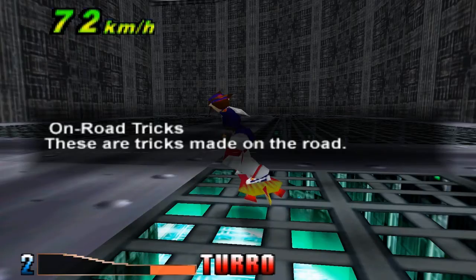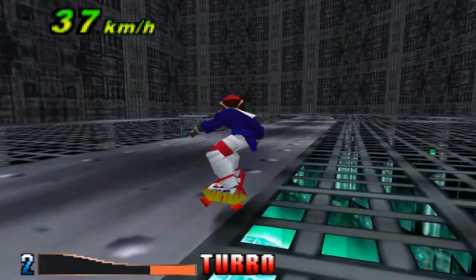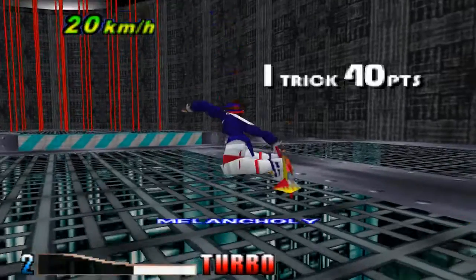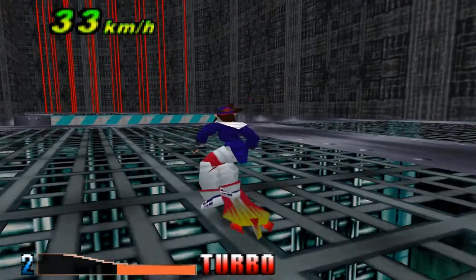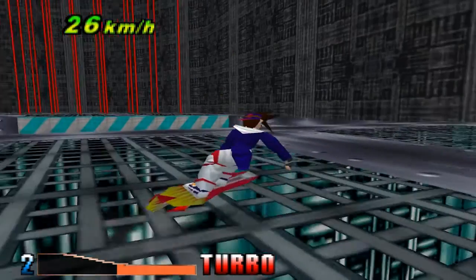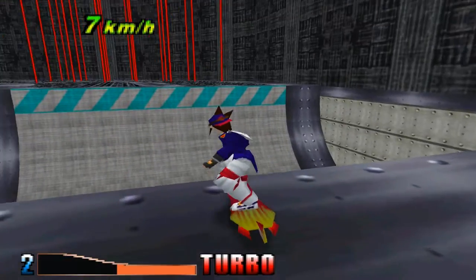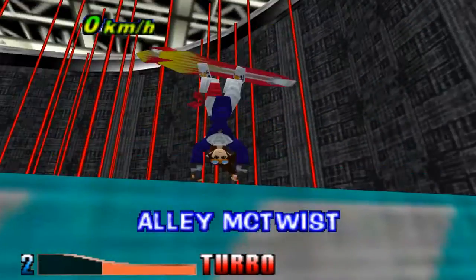On road tricks - these are tricks made on the road. There's a lot in this game. Press the C buttons on the road to do other tricks. Just jump and do tricks? There's a grab. Air tricks - tricks in the air, called air tricks. Basically, you can use the C buttons at any time to do lots of crazy things.